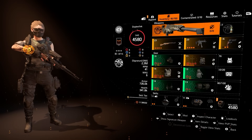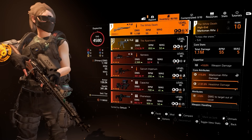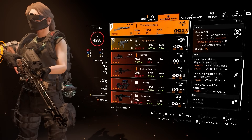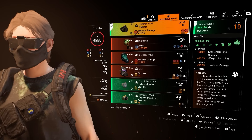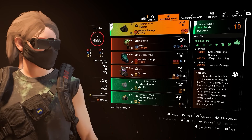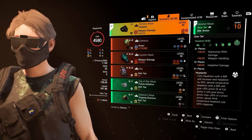As for weapons, the only really important component is your primary — you're going to want a high-damage marksman rifle. If you have the White Death named sniper, that one works exceptionally, but if not, another similar one in that category works. It is imperative that you get the Determined talent on it. For gear, you'll want four pieces of the Hotshot gear set, which pairs right with marksman rifles and headshots.